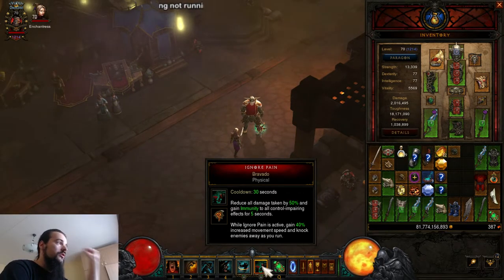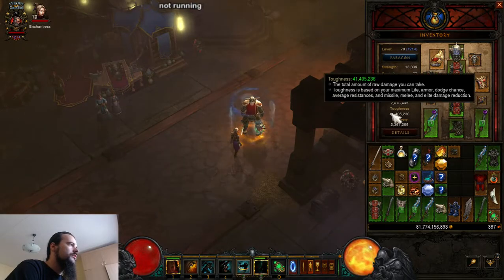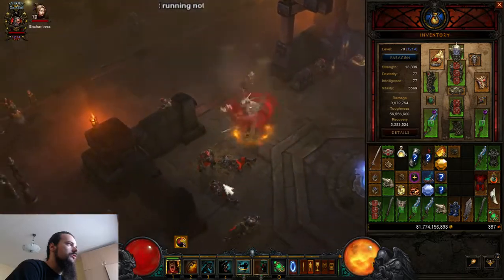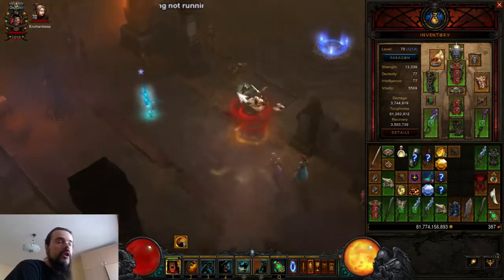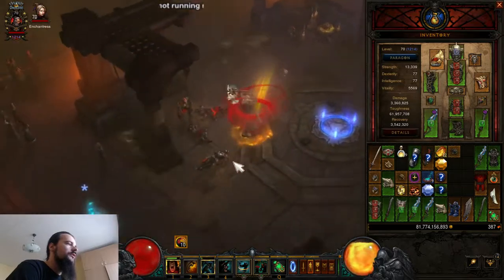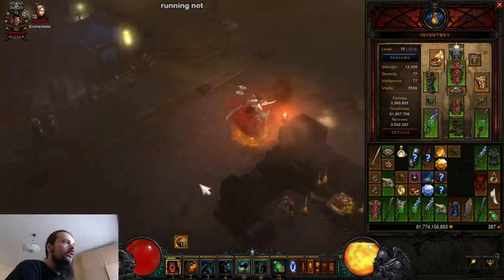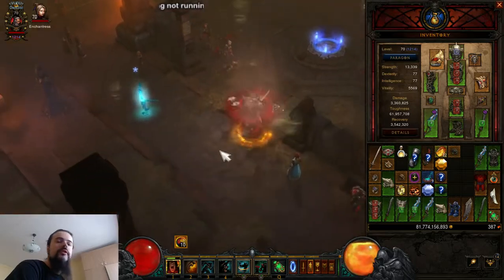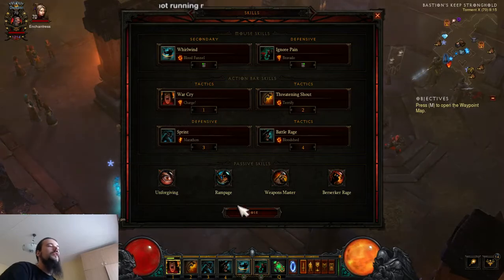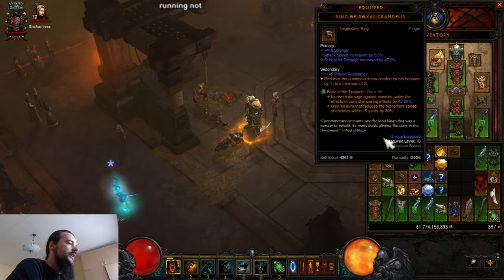Ignore Pain is only five seconds so it's not much protection. With around 2 million DPS we have about 40 million toughness, so protection is limited. We rely on Taeguk and Mantle of Channeling while spinning. That's why we need Unforgiving — even when I don't hit anything on the map I don't lose fury, and when I actually hit mobs I recover maximum fury immediately. That's why Unforgiving is essential here.